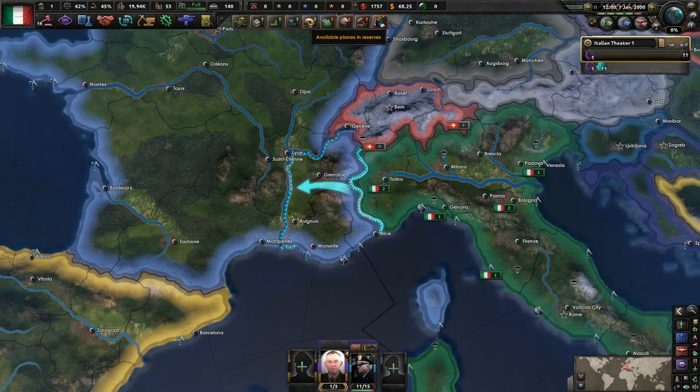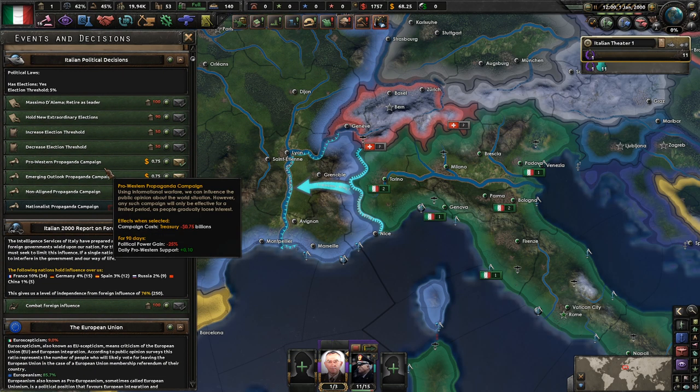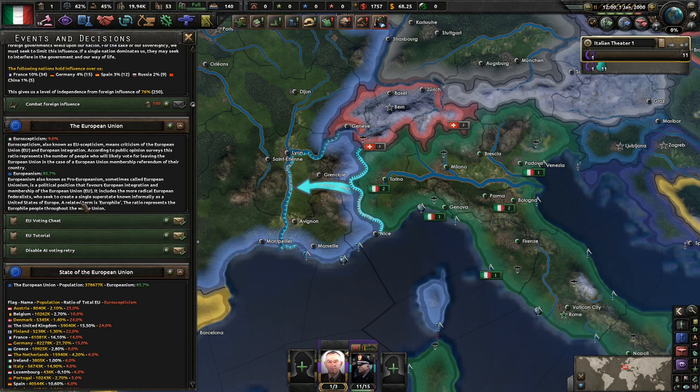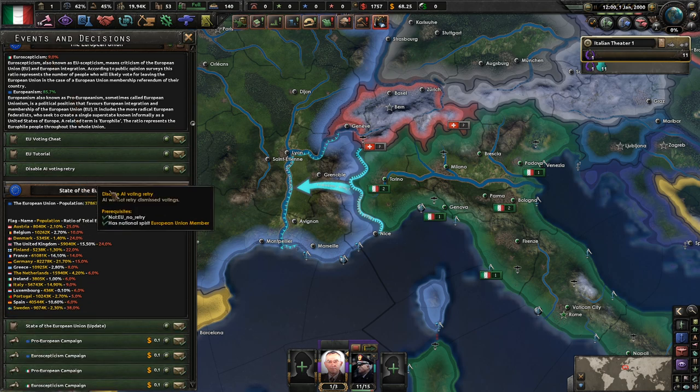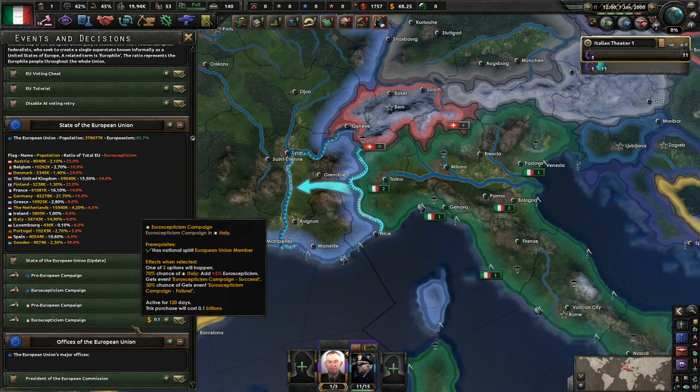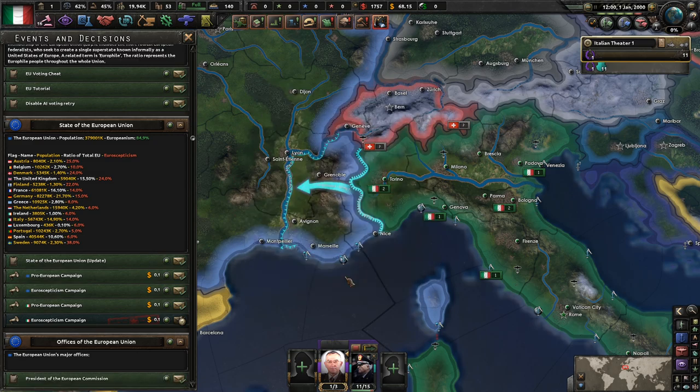Let's get some AI research. Most of these will be done within a year. We can boost influence. We have 9% Euroscepticism and 85.7% Europeanism, so we need to boost up Euroscepticism as fast as possible. We're going to spend $100 million to fund a Euroscepticism campaign.